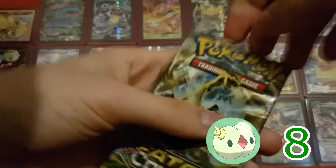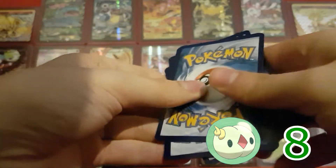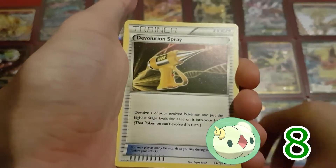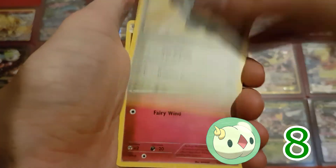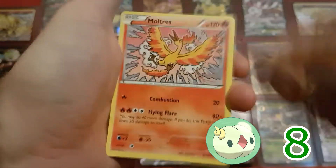Third pack. Starting with Alakazam Spirit Link, Wurmple, Devolution Spray, Snubbull, Seel, Bronzor, Cottonee, Burmy, Reverse Holo Kabuto, and a Moltres.